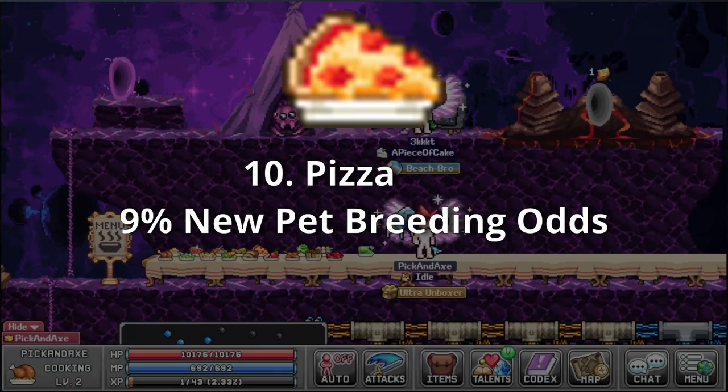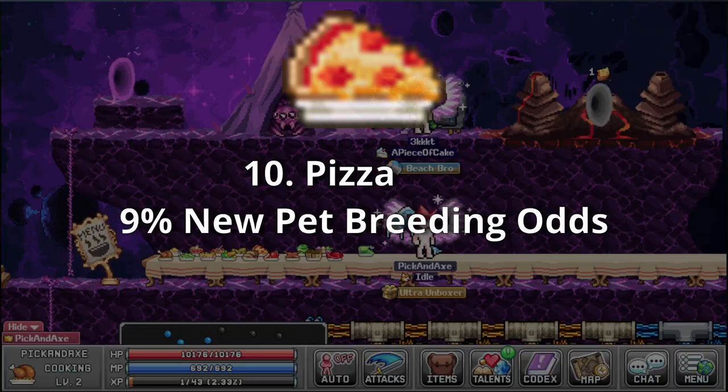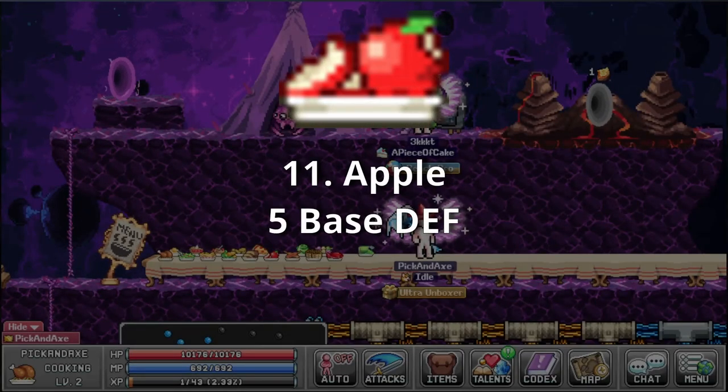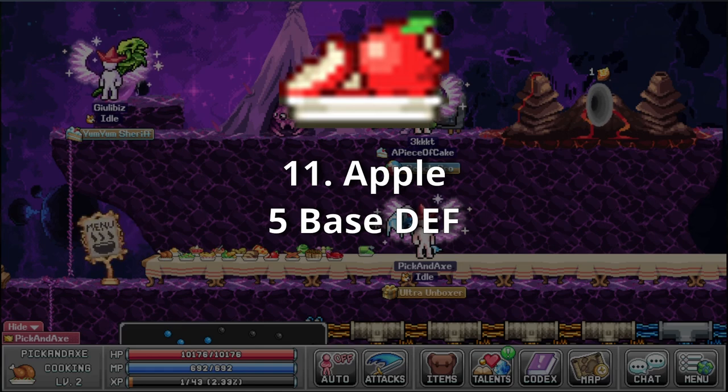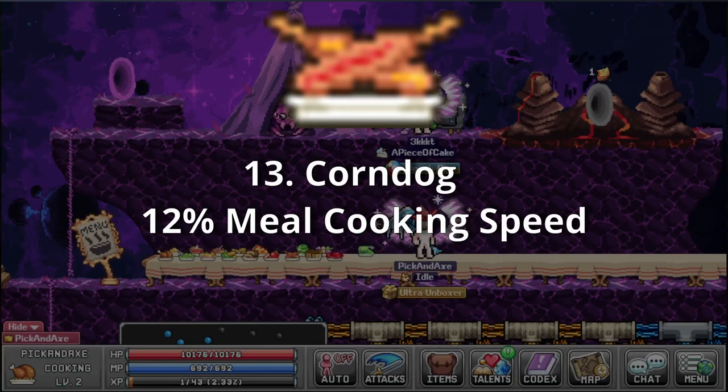Pizza — 9% new pet breeding odds. Mamma mia, my pizza. I already did a joke — I guess it did something similar at the spaghetti. Apple — 5 base defense. I sure am hungry for apples. Pancakes — 2 pixel line width in the lab mainframe. They're called pancakes because they are like cakes made in a pan. Corn dog — 12% meal cooking speed. They're called corn dogs, but why are they called corn dogs? That's a good question.